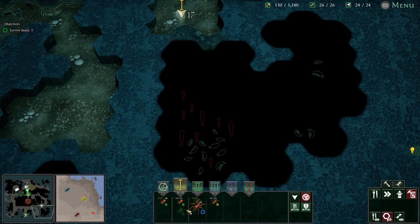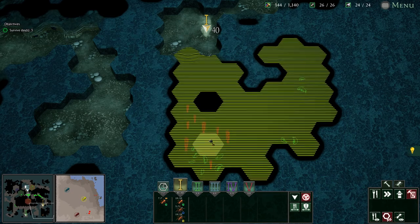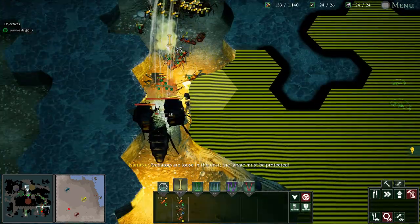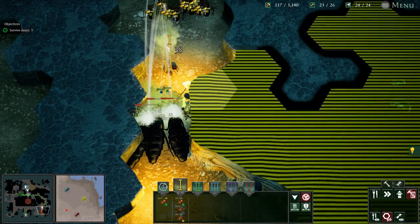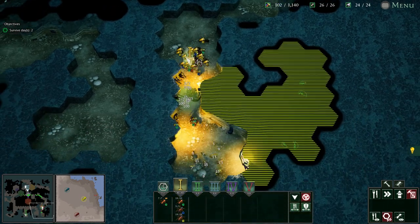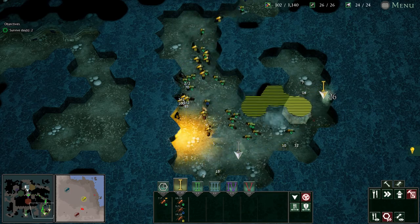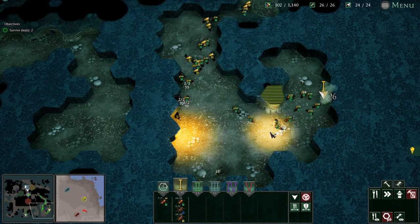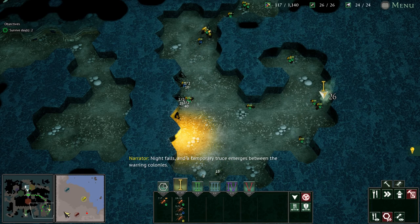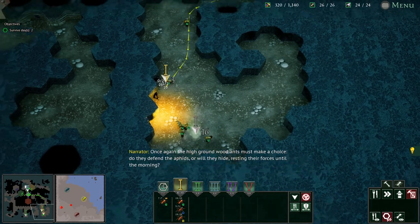Alright, everyone down here. Just dig that whole bloody thing out. Predators are loose in the nest, the larvae must be protected. Melt them down — they got close though. Give them that, they did a good job. Alright, that's not too bad, we did good there. Night falls and a temporary truce emerges between the warring colonies. Once again the high ground wood ants must make a choice — do they defend the aphids or will they hide, resting their forces until the morning?